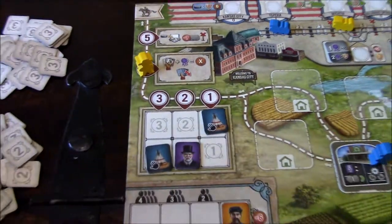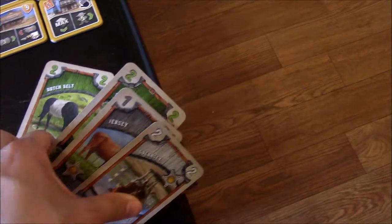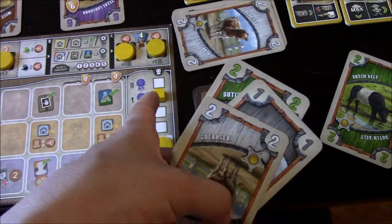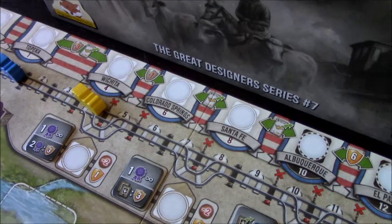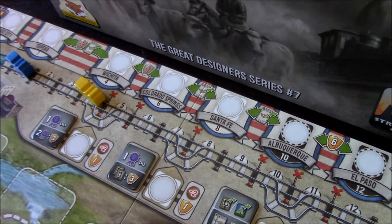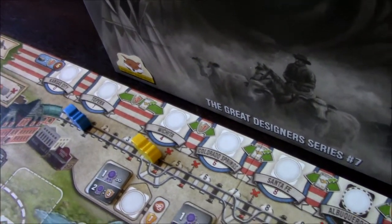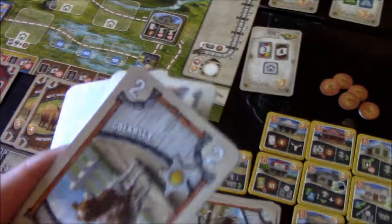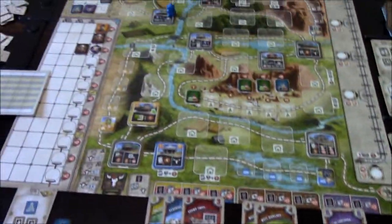Yellow gets paid for the cattle brought to Kansas City - duplicates don't count. Their value total is five. They could spend beef grade to boost to six and ship to Colorado Springs. They get paid five coins. Now they must decide whether to ship to Wichita, Topeka, or Colorado Springs.